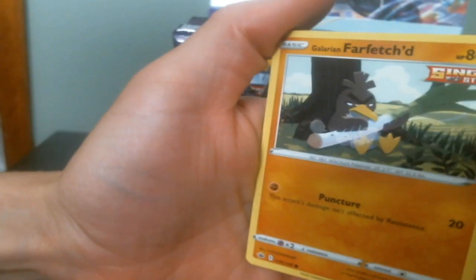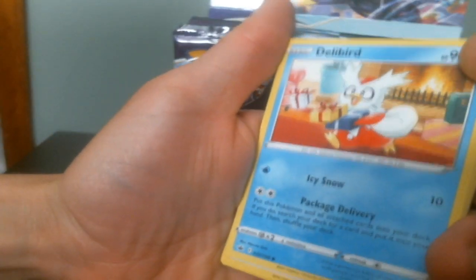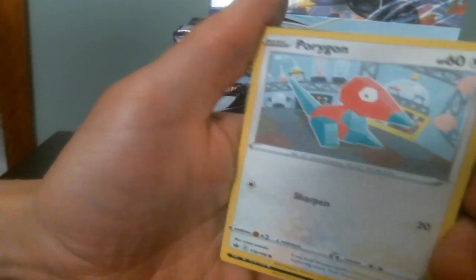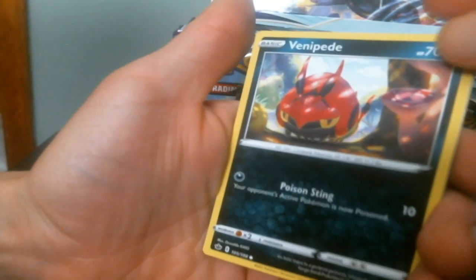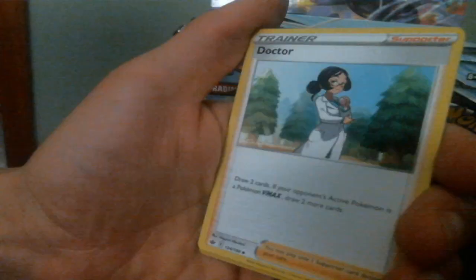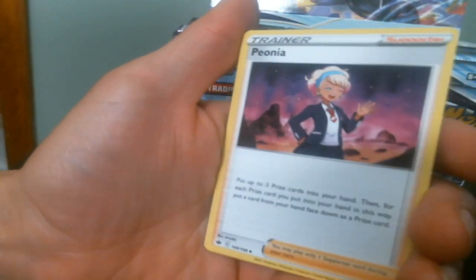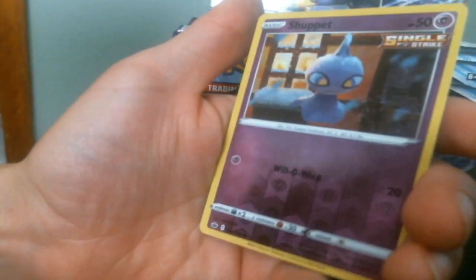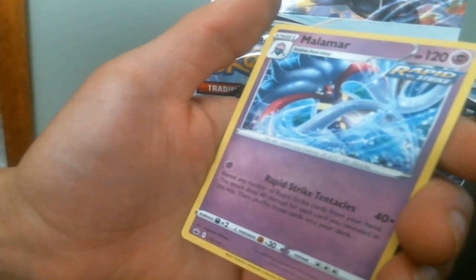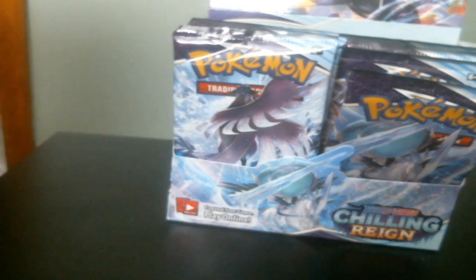Oh god, that's an adorable Farfetch'd single strike — Galarian Farfetch'd. Drilbur. Porygon. Wimpod. A single strike Snover. And another energy. Dokta. Lydian. Peony. Single strike Shuppet. Reverse. And a rapid strike Malamar. Beautiful, beautiful, beautiful cards.